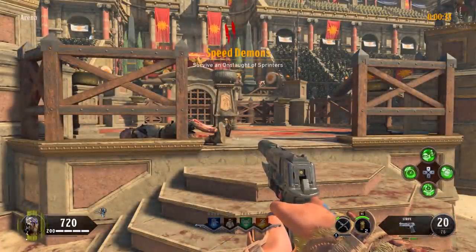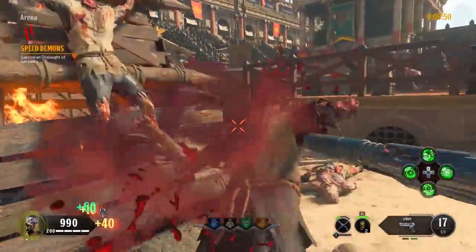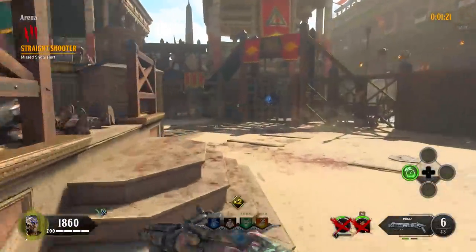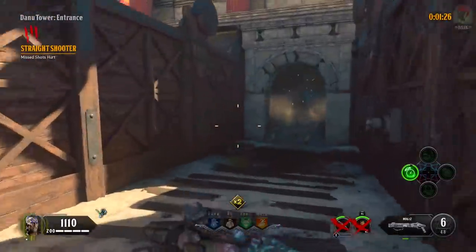Round two is Speed Demons, which is to survive an onslaught of sprinters. Again, keep your Strife out and just melee all the zombies you see. Round three is Straight Shooter where missed shots hurt — any bullets that you miss will do damage to you. So feel free to use your stiletto knife on your Strife.